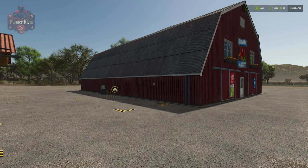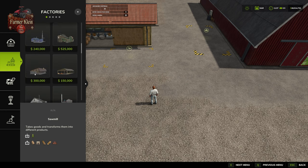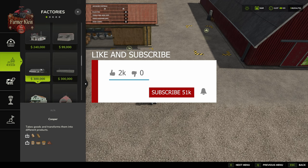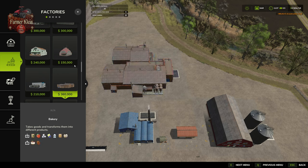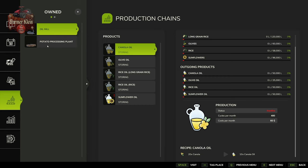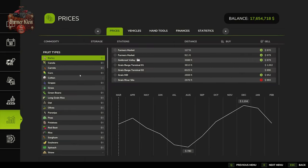You can also take your sunflower oil and further process it at the potato processing plant in order to make potato chips. The potato processor costs $360,000 and the oil mill costs $240,000. The potato processor accepts sunflower oil and potatoes and produces potato chips, which should bring in a nice return.